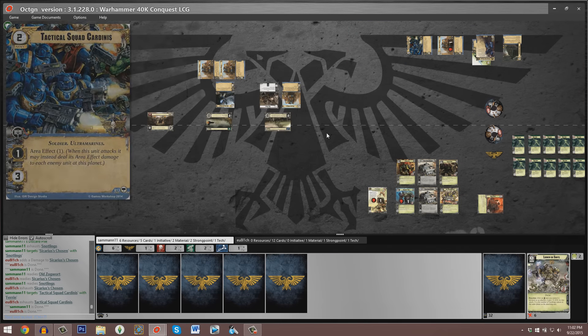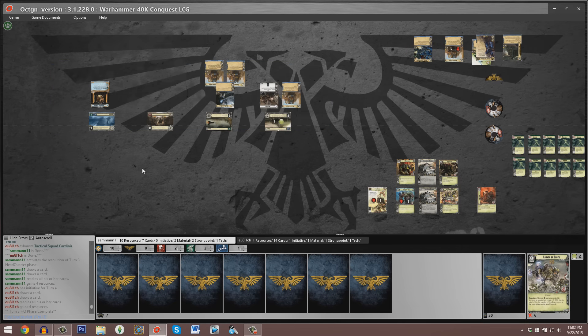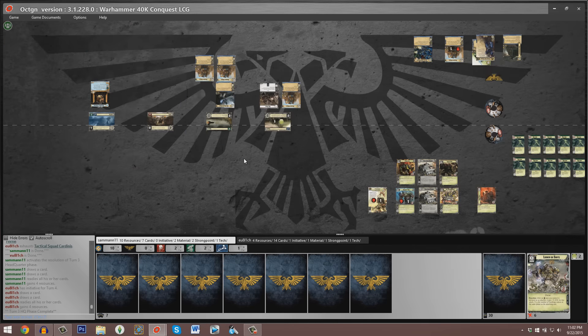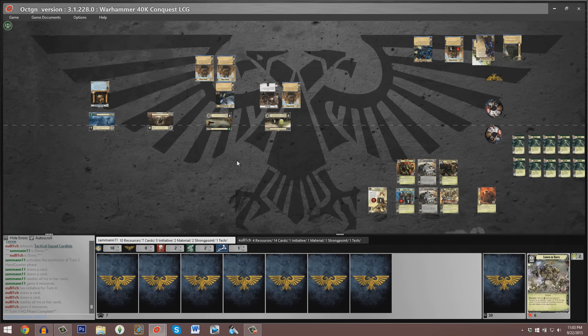We're about to see a new game round — a tremendous economic lead in command struggles is about to be won by the Space Marine player. Sam has ten resources and seven cards relative to Eugenio's four resources and fourteen cards. Even though there's a big resource difference, Cato is very likely to generate a ton of resources at this decisive battle, and his hand is absolutely chock-full of Space Marine events. He's drawn through seven more cards in his deck than Sam at the present moment.